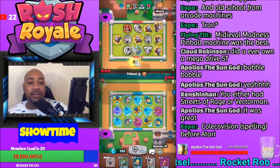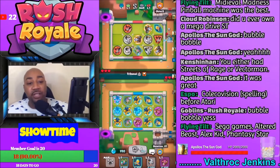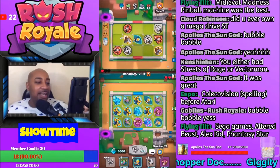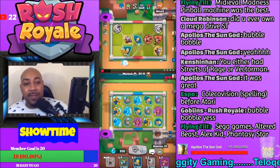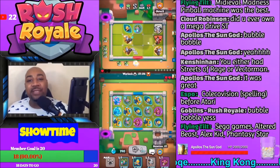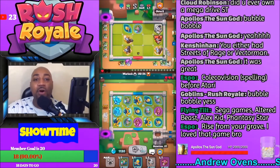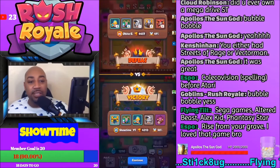I wonder how it would look if I played Bubble Bobble now. ColecoVision — yeah, ColecoVision was before Atari. Altered Beast — I had Altered Beast. At the end of the first board, there's that guy that goes really, really fast. I didn't play Phantasy Star and I didn't play Alex Kidd. But Altered Beast actually came with the Genesis I bought. This is before Sonic — Sonic came with a lot of Genesis systems, but Altered Beast came bundled before Sonic even came out. Sonic wasn't even the original brainchild of Genesis — Altered Beast was.